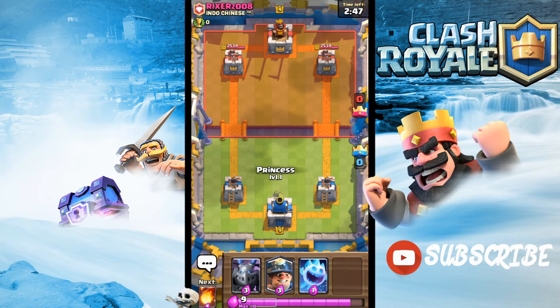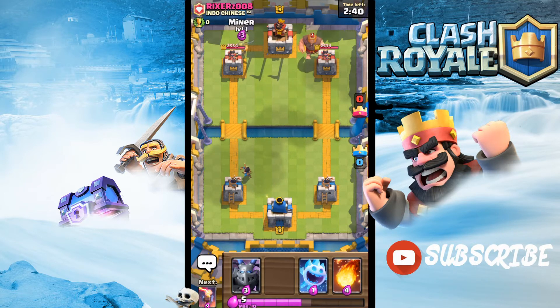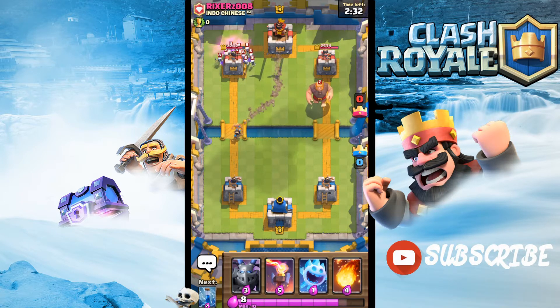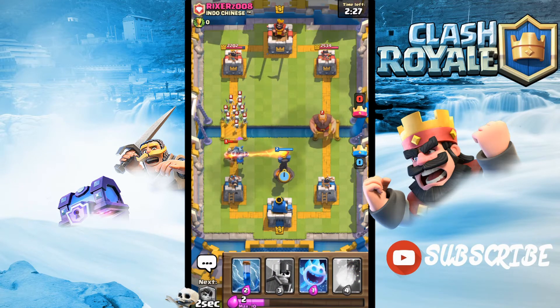In our starting hand we don't really have anything too good to play. Let's just place a Princess real quick — not miner — a Princess and a Miner after that. Let's see how he deals with this, just to apply pressure on the other lane. He's gonna be placing a Skeleton Army and our Princess is gonna chop that to death. Let's place a Mega Minion here and an Inferno Tower just to counter his Giant easily.